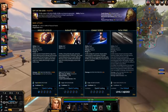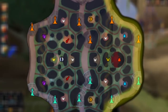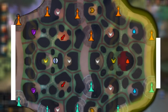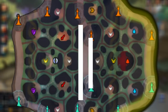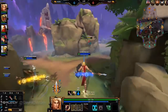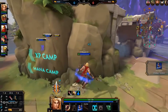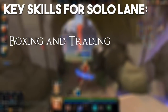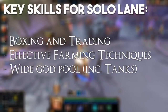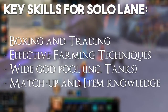The solo lane is the side lane closest to the fire giant. It's also defined by being the lane where the two towers are closer together, where there's less space between them. The solo lane most of the time is a 1v1 between two gods. Some key skills you need for this role would be boxing and trading, effective farming techniques, a wide god pool including being able to play tanks well, and a lot of matchup knowledge, which generally just comes from playing a lot as a solo laner.